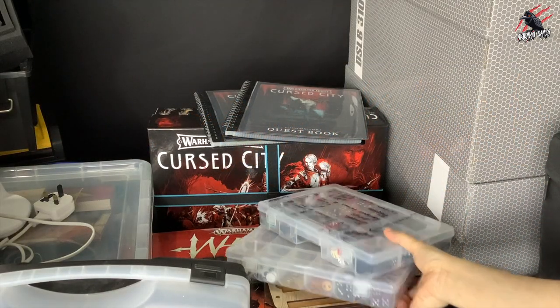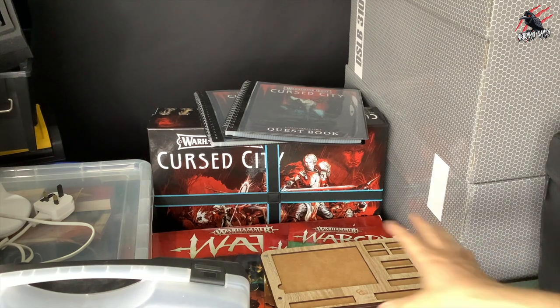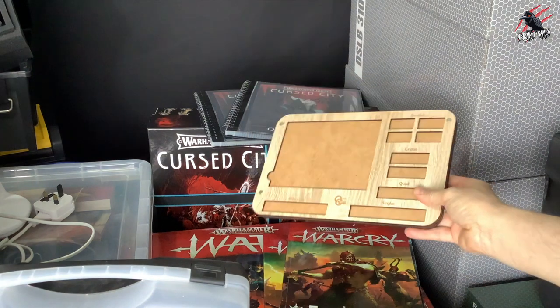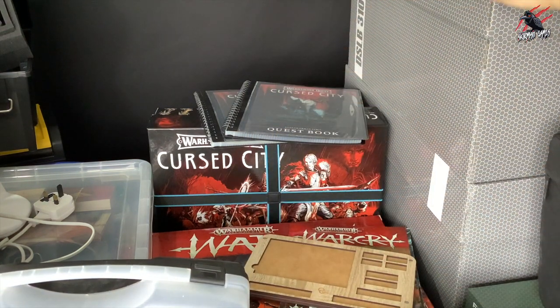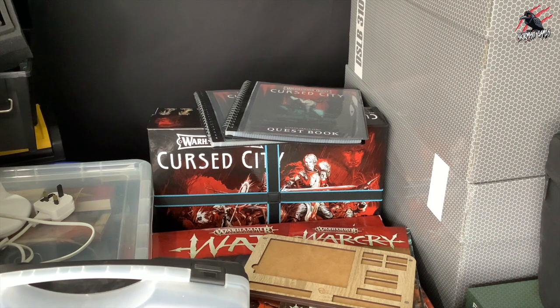First up there's a huge selection of games. We've got Cursed City, Warcry Catacombs — the original starter set and Red Harvest. Kill Team is in amongst all this as well. There are some great additional items like these trays for Warcry, and these boxes here are filled with models from all the different games.